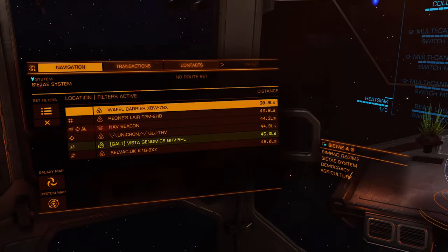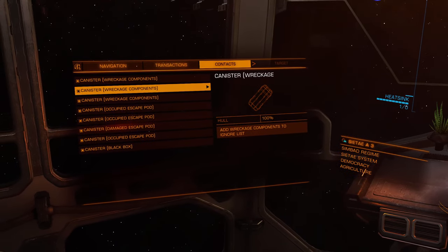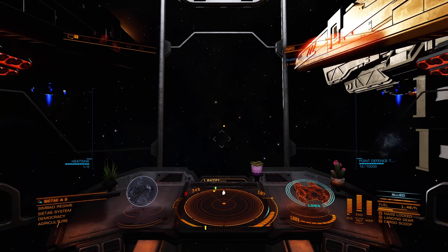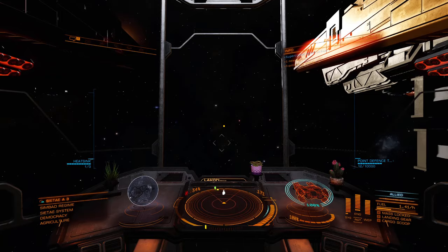Let's see what we've got here. Wreckage, wreckage, occupied escape pods — perfect. We've got four of those. We're going to need 10, so we're going to have to do this several times for that mission.